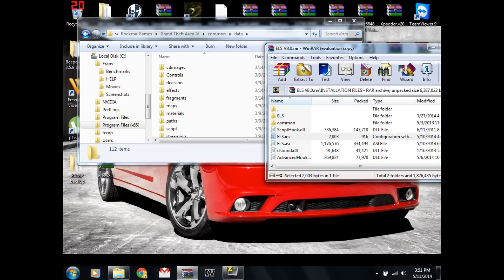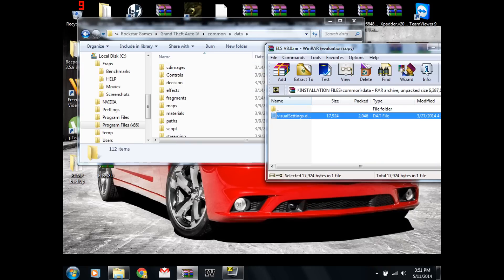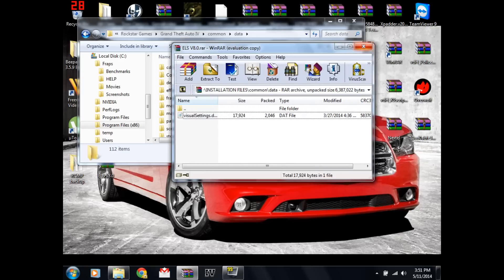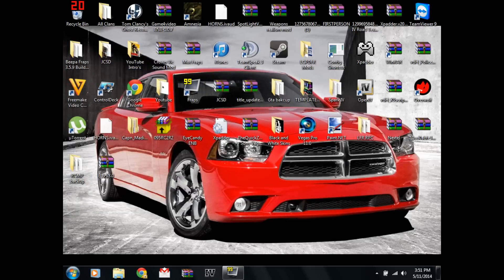Then after that, go to common, data. Open this up — common, data. Visual settings, and just drag it in there. And that's all you have to do, and everything will be ready. I'm going to start playing the game and see how it turned out.